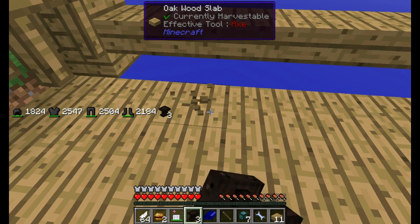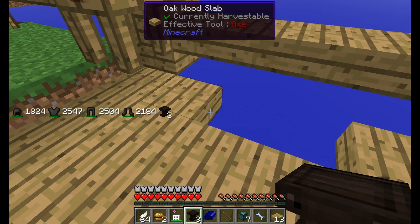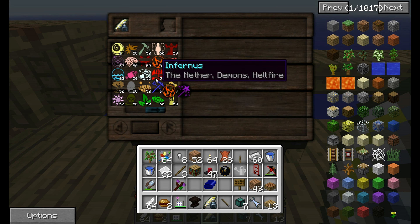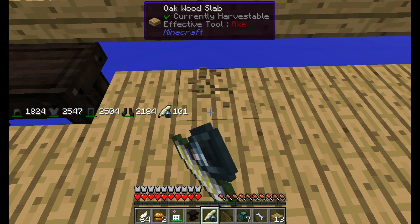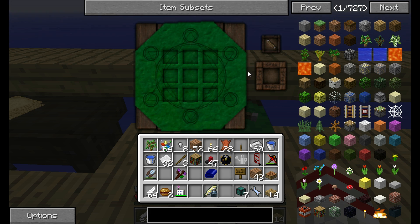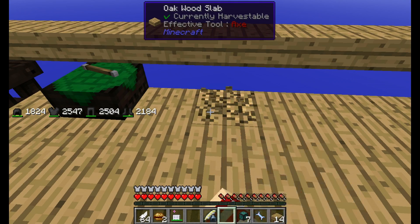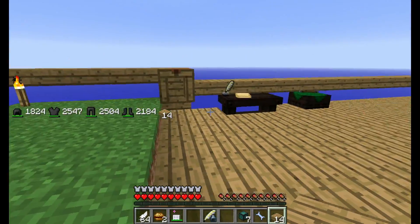We are going to put table number one down here, then put a scribing tool there — so now we have that set up. I accidentally opened something so I have more than I should; I clicked the wrong Thaumcraft book because I was trying to remember what I needed to start with. Next we take the wand, put it on the table, and there we go — now we have our arcane worktable.